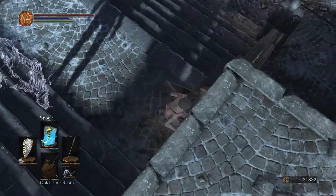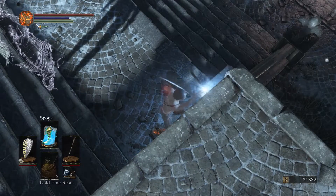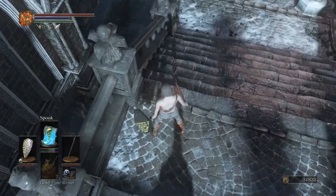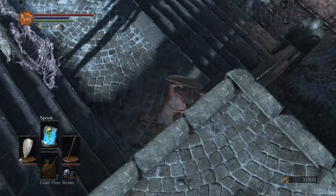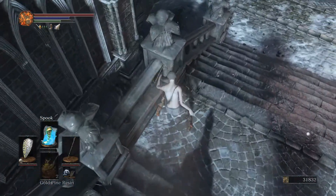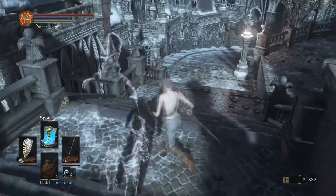If you jump too late, you'll just kind of slip off — let me demonstrate that. Yeah, you'll kind of slip off like that. And then if you jump too early, you won't even make it. So those are two examples of what you could be doing wrong — jumping too late or too early.